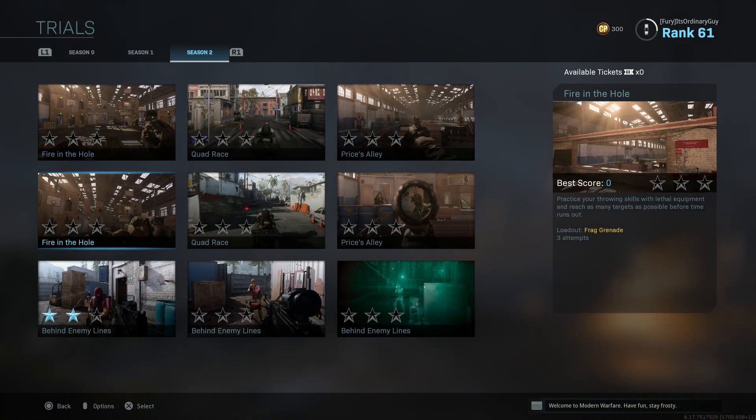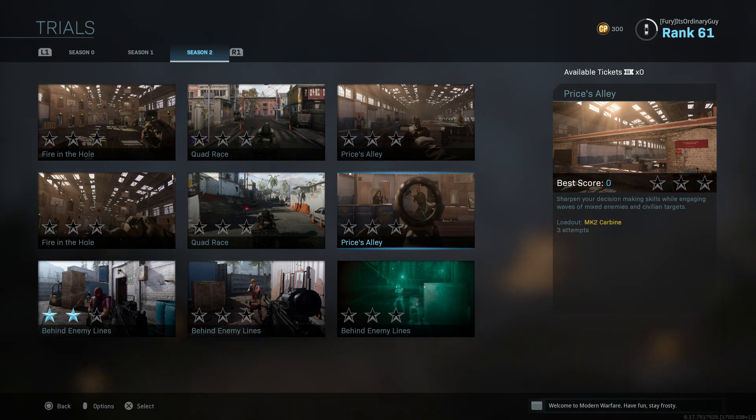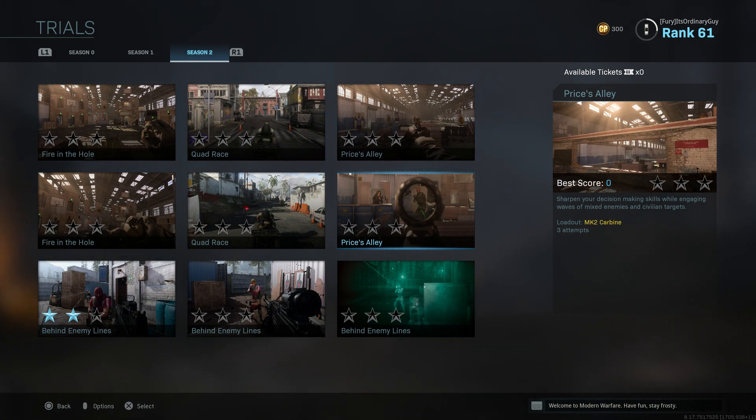But if you click in here, each one of these has the opportunity to reward you experience. So depending on the star rating that you receive: 0 stars is 0 XP, 1 star is 5,000 XP, 2 stars is 7,500 XP, and 3 stars is 10,000 experience.